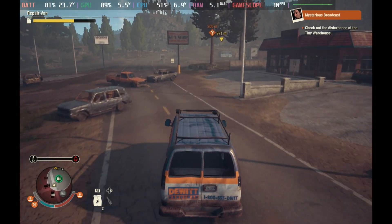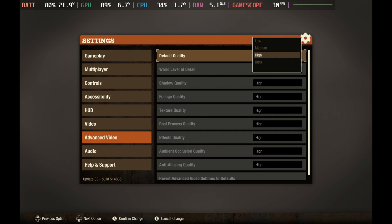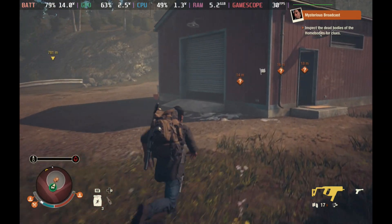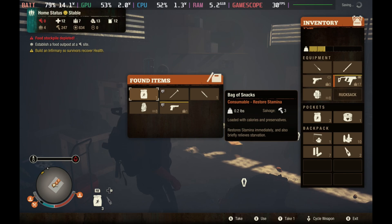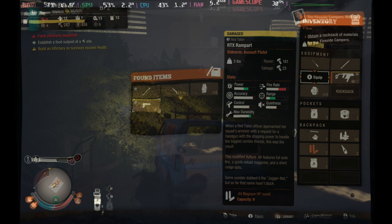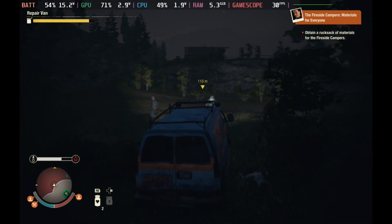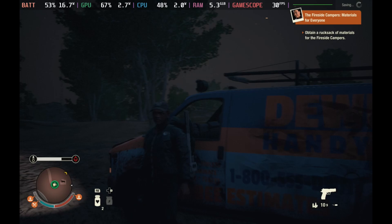While it does look absolutely incredible, I do feel like the drop down to medium actually isn't that much visually, but the saving on battery is actually huge. Keeping the frame rate cap at 30 but dropping the quality setting down to medium suddenly brings that wattage down to around the 15 watt mark, meaning you're going to get two to two and a half hours of battery life depending on what you're doing — and it never really seems to go above 18 watts. Even at night with lots of stuff going on and lighting effects, it doesn't seem to go very high.